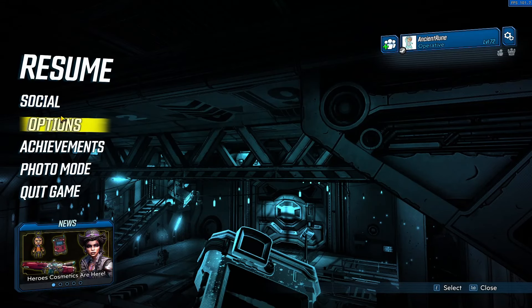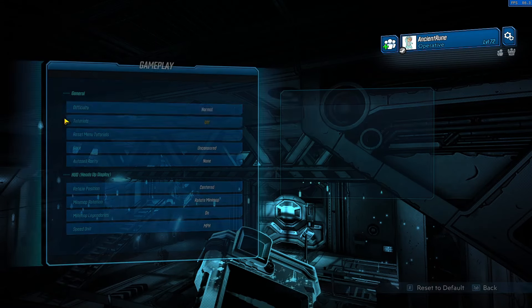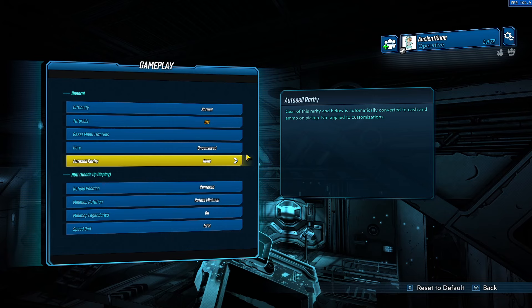Borderlands 3 had a pretty crazy update where you can now start a level 72 character with a story completed, and now we have the auto sell function — this is what this video is going to be about.